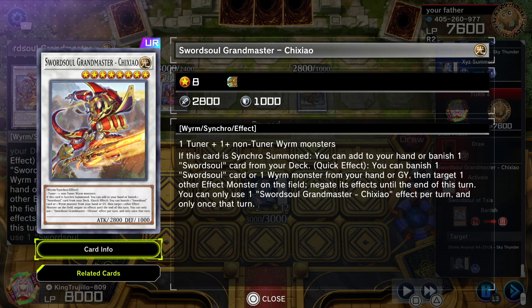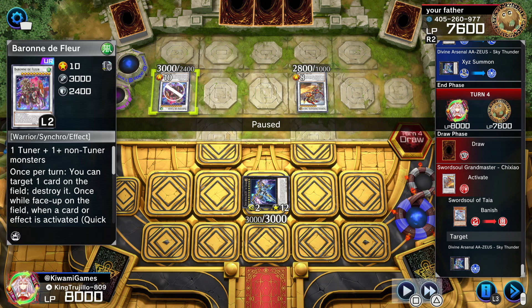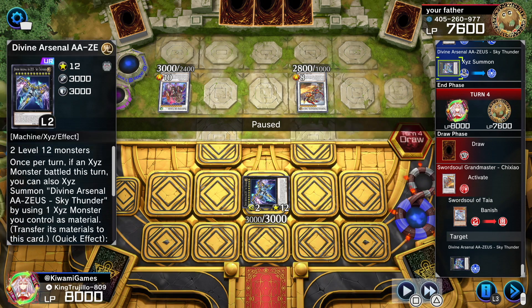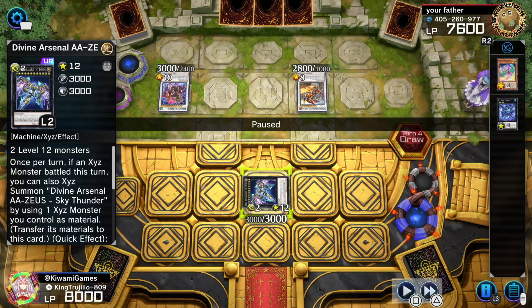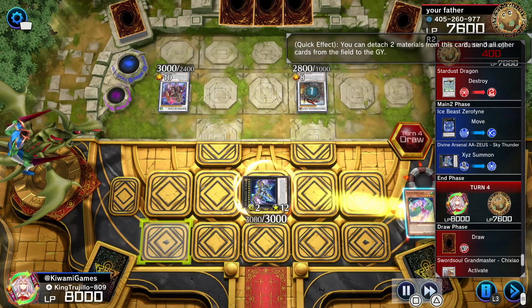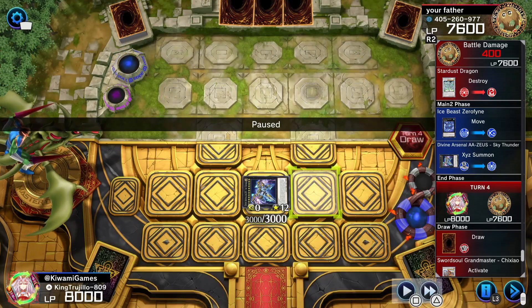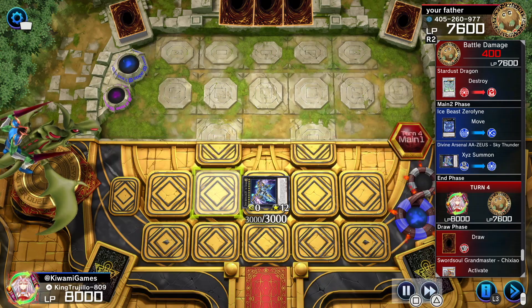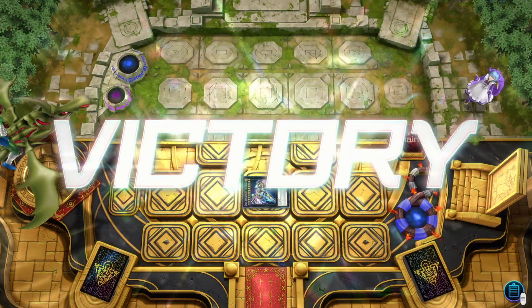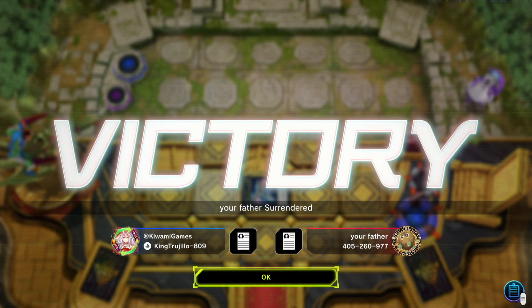The Grandmaster is not negated because I negated it with Impermanence first. But because Baronne de Fleur was negated with Zerofyne, it's still negated. This card is really, really cracked because they stay negated until my next standby phase, even if it leaves the field. Then I chain link Zoos to his Grandmaster — he kind of misplayed; he should have waited until I activated Zoos and then activated his Grandmaster. I guess he had a brick hand or something, and he just concedes. Your father surrendered — go have a talk with your father!